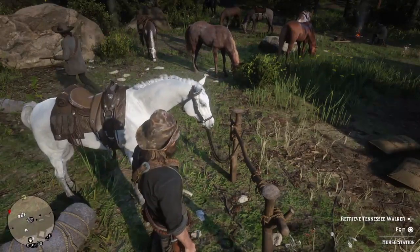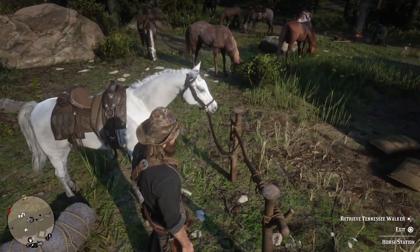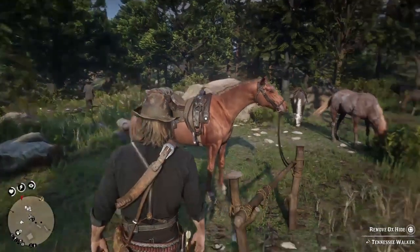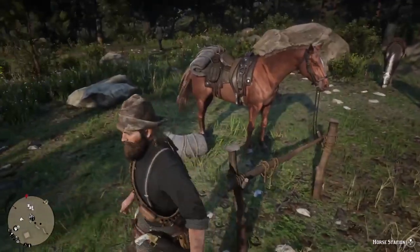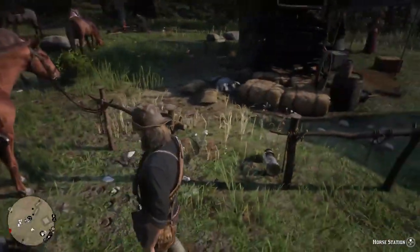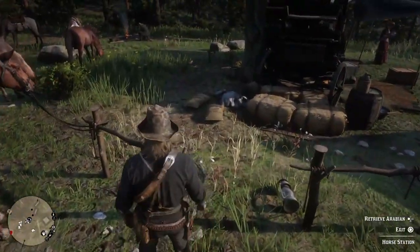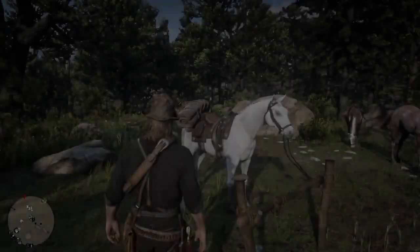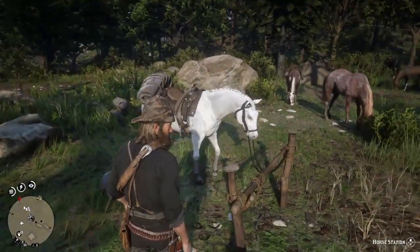You can ride the horse away from this location so the pelts aren't dropping on top of each other. To reproduce the glitch, call in your other horse, then call in the horse that's not wearing the pelt again — it'll spawn in with the pelt floating in the air. Just keep cycling through the horses until you have as many pelts as you want.